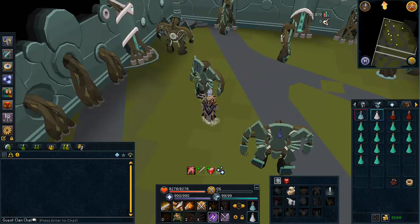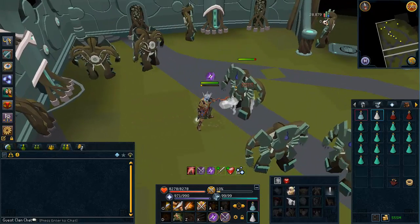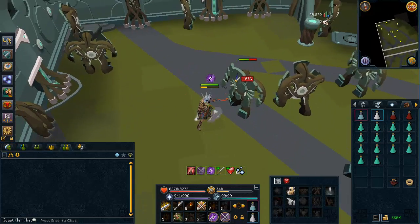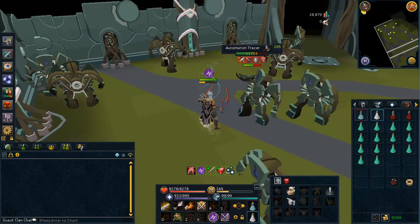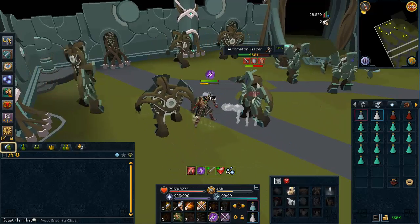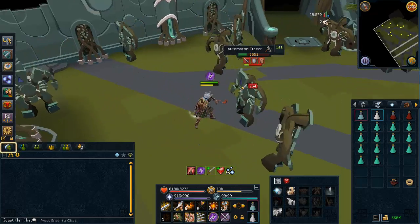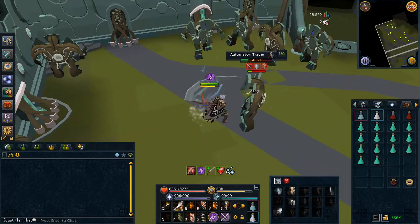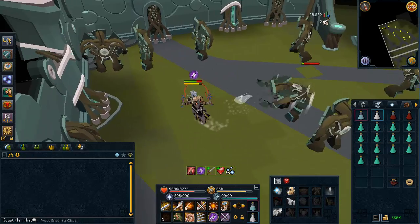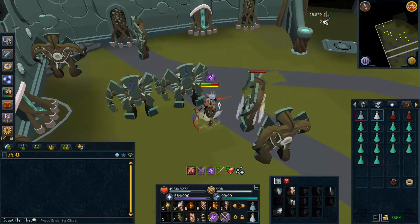The automatons do have one special attack that, if you are killing them fast enough, you will never have to worry about. What they can do is pound the ground after a while and cause damage to you. You want to make sure you kill them within about 25 seconds, and then you won't really get any damage at all, aside from their auto attacks which are a very small amount. As you can see, when they do this it hits constant 1 to 1.5Ks, so make sure you kill them fast enough.